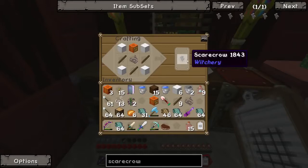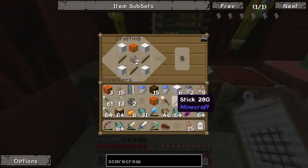Two scarecrows or a tree effigy — I think scarecrow sounds more fun. Okay, we'll make two scarecrows then. It looks like you can enchant them. We can name them!